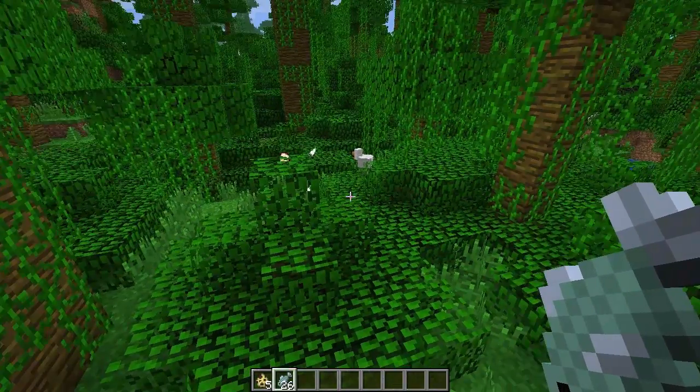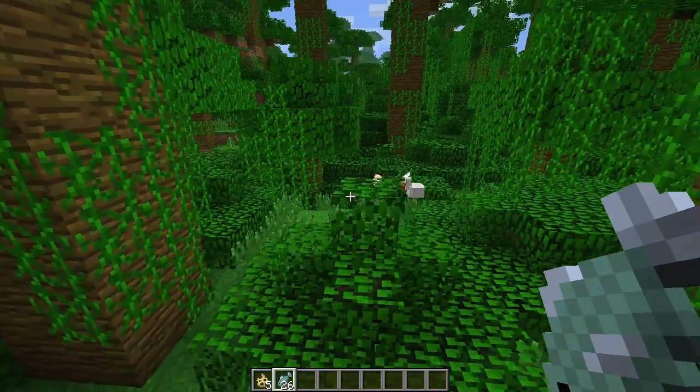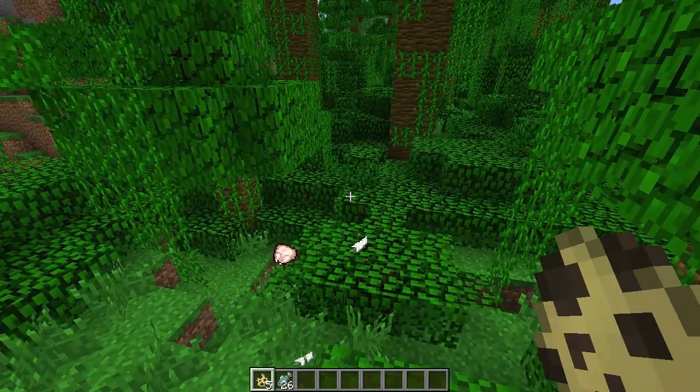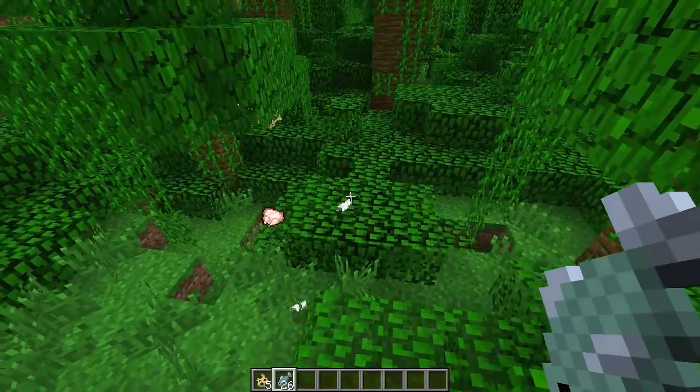And apparently there's a few different types that it can turn into. And also, these cats love chickens — they love eating chickens. So I'm going to leave this one here. I do have another one which is spawned over here, because as you can see in my inventory, what I'm holding there, that is actually a spawner egg, which you can use in creative mode.